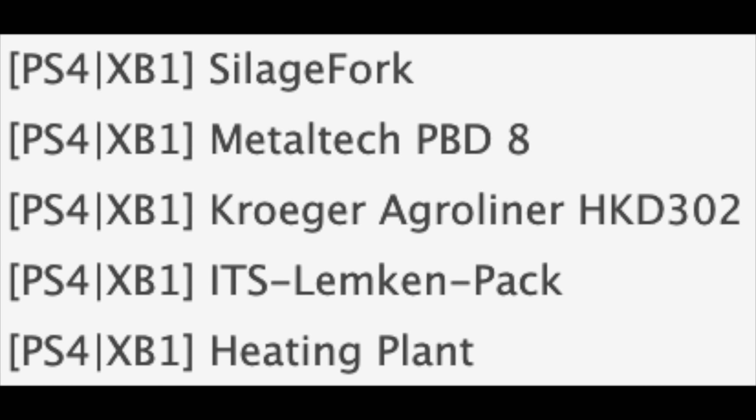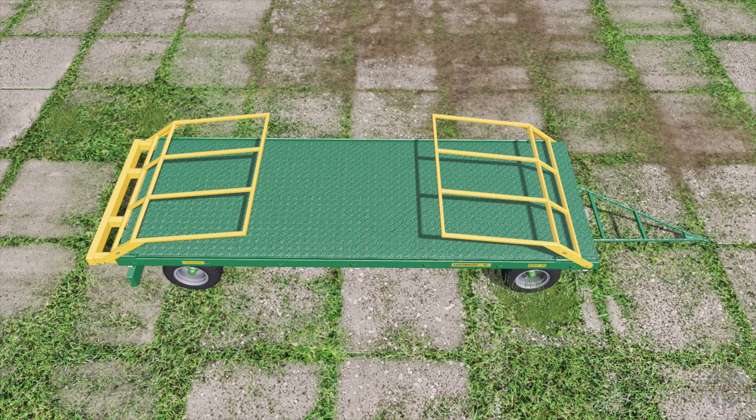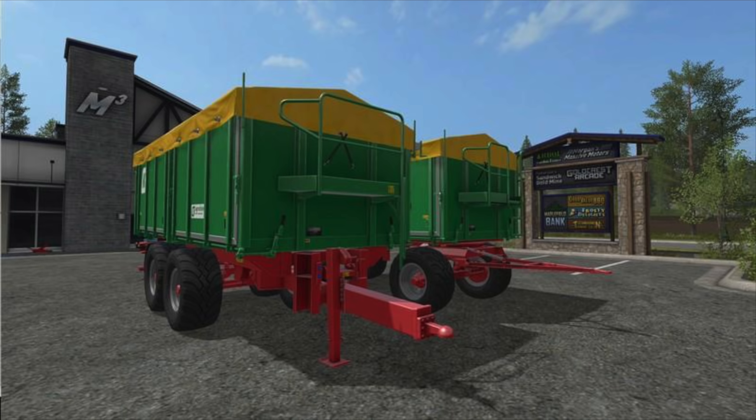First up for console — PlayStation 4 and Xbox One — we have the Silage Fork. We also have the Metal Tech PBD8, which we went over last week. This is a bell trailer very similar to the Fleagle bell trailer already in game. I really liked using the Fleagle auto-load and then unloading onto this trailer, locking things down. It's a beautiful trailer and I love it.